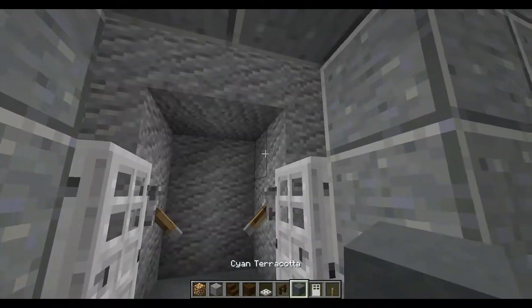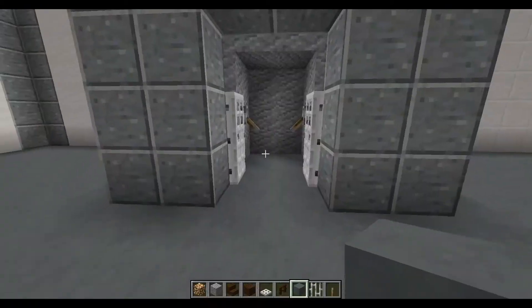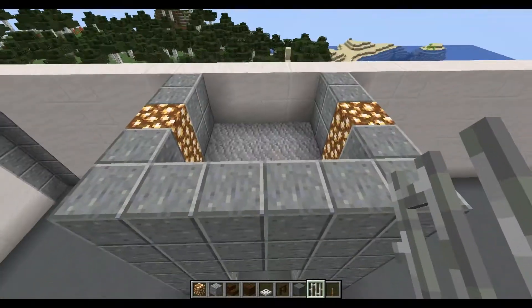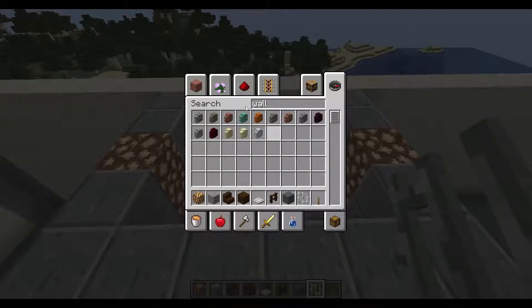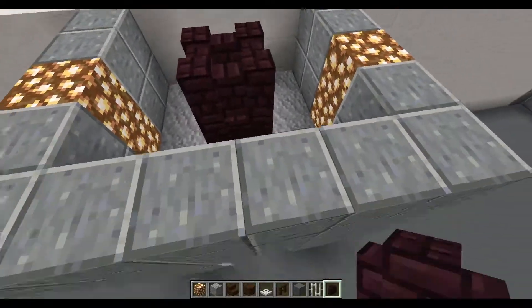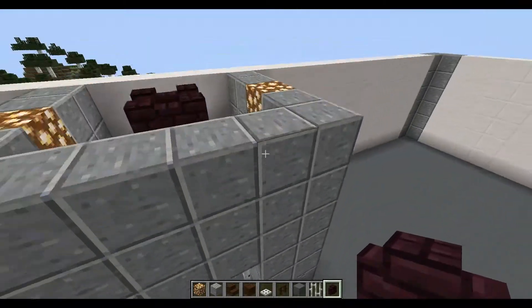We need iron bars on the top of that, and then nether brick walls — I've just thought it was a good idea for the top. You will see them a little bit if you peek up. There you go — attention to detail.